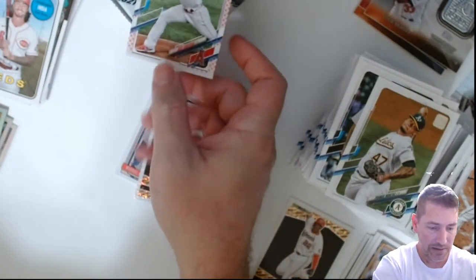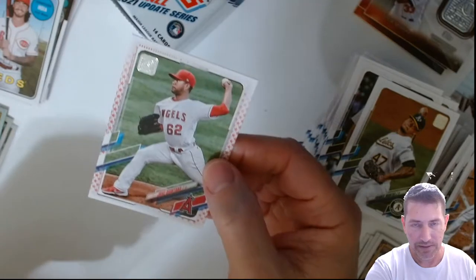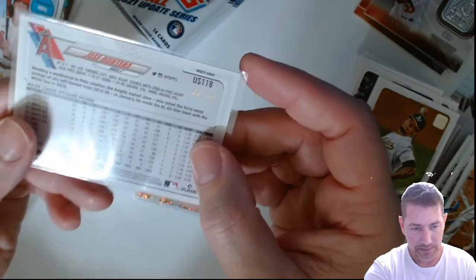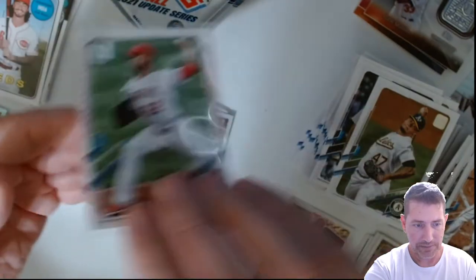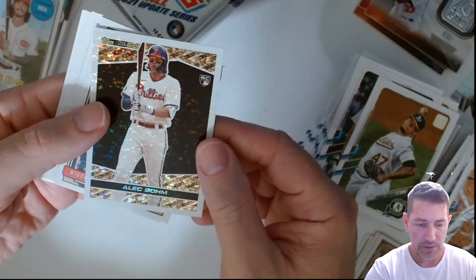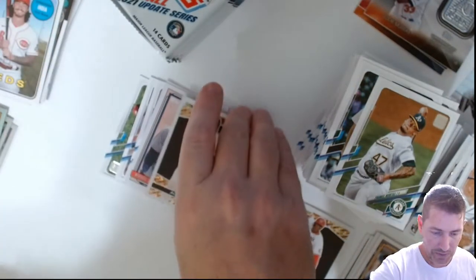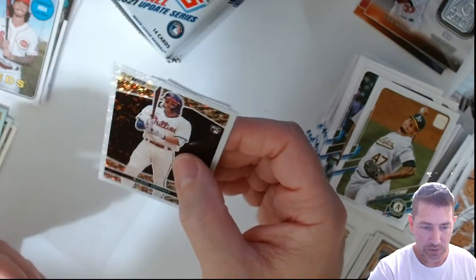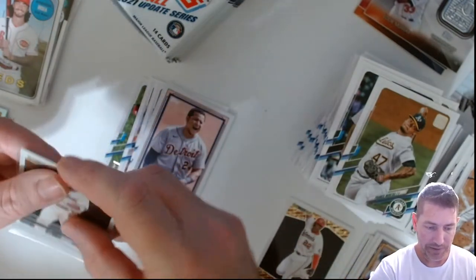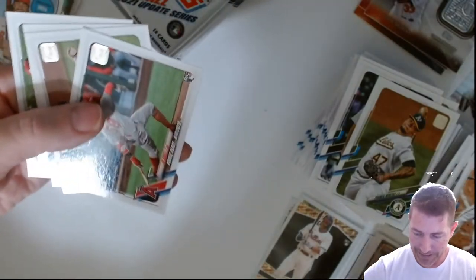Jose Quintana, pitcher for the Angels — number 33 out of 76, there's your number. That's a nice one. A numbered card and a black gold as well. I haven't seen any black borders — I haven't gotten one. I've seen you guys get them, but not me. Nice to get one. The plate just isn't enough.